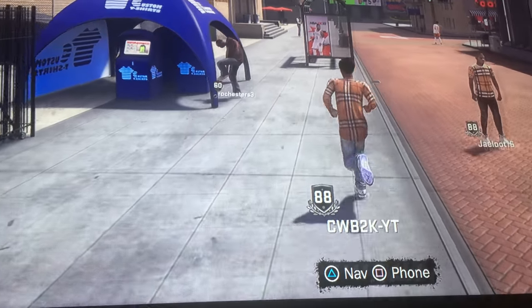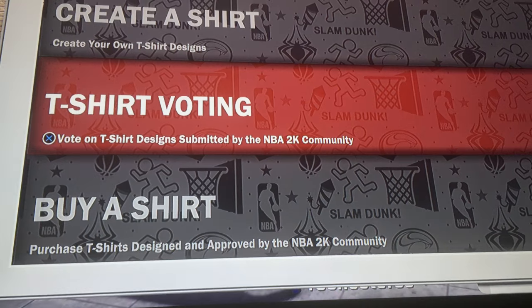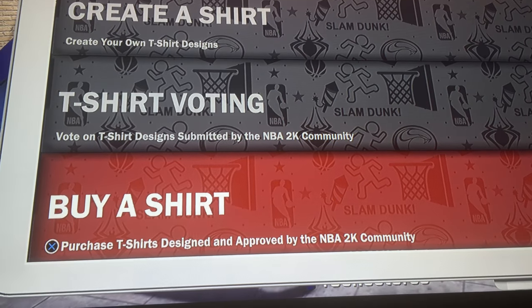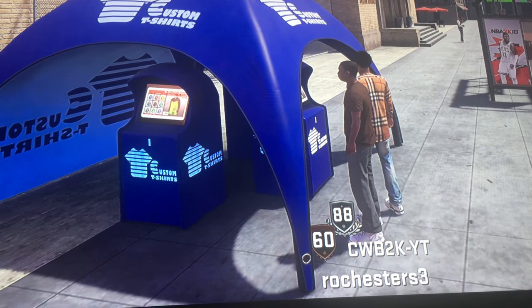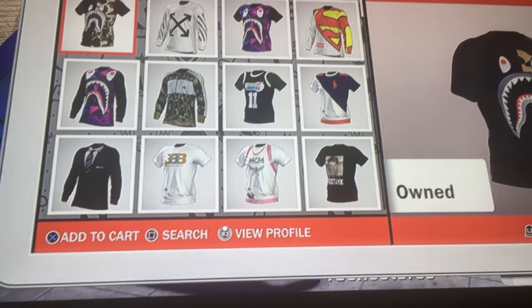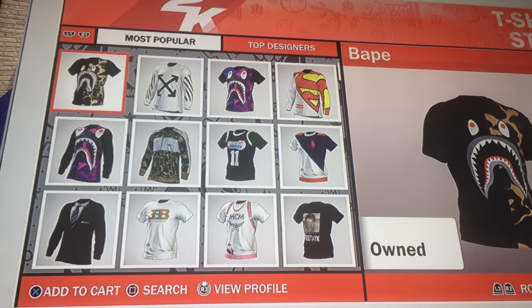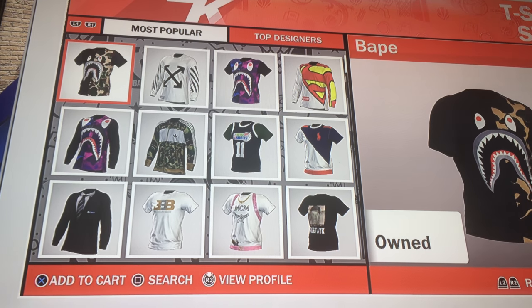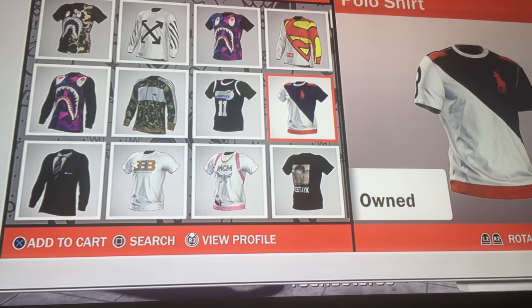Where you get all your endorsement money and stuff. You want to click here — click X or A if you have Xbox — then go to buy a t-shirt. If you're high enough overall, I think you have to be 80 overall to buy a t-shirt, though that might be for creating a t-shirt — I'm not sure. As you can see, I've bought everything already.